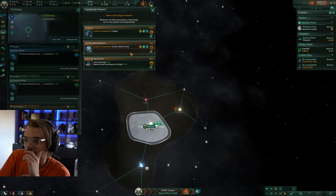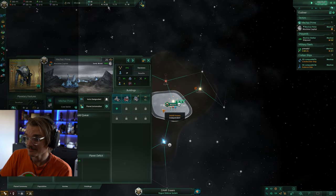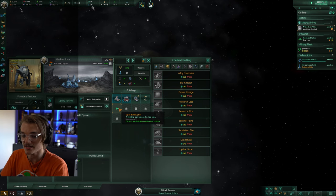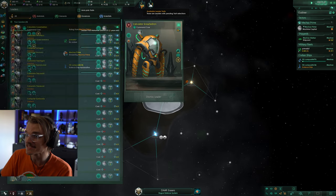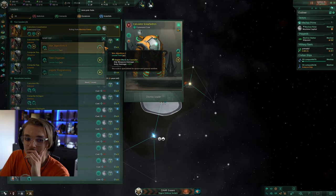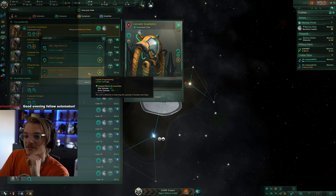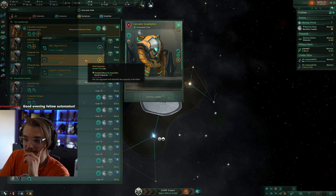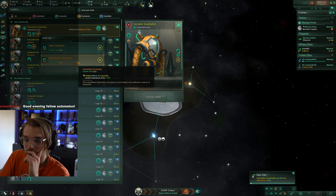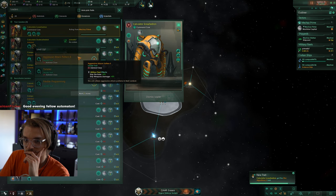Pretty much every game of Stellaris starts out exactly the same with exploration and building up your empire using anything you can get your hands on early on. Whilst doing this we want to focus on military pretty much as soon as possible to get some powerful fleets going and make any early wars in our favor. Take the standard must-pick techs to increase research speed, but instead of focusing on infrastructure, go for military to improve ships as much as you can. You'll also have a number of leaders to level up once you load in — focus on military where possible and the same for the council.